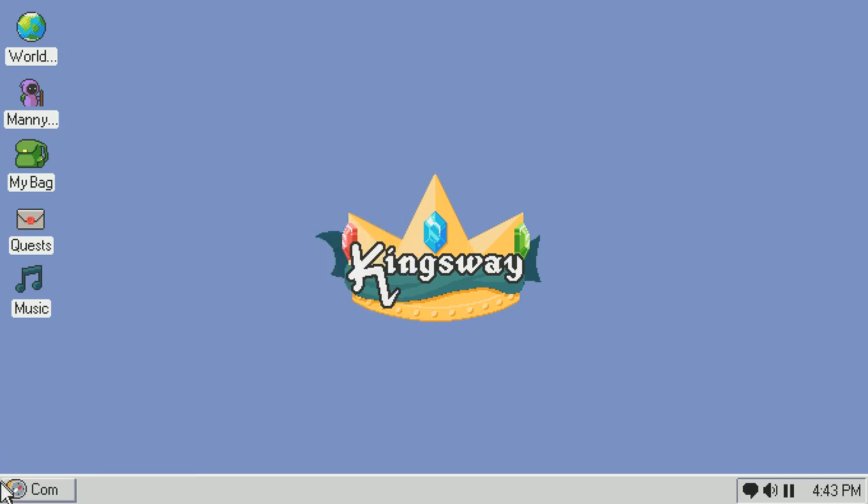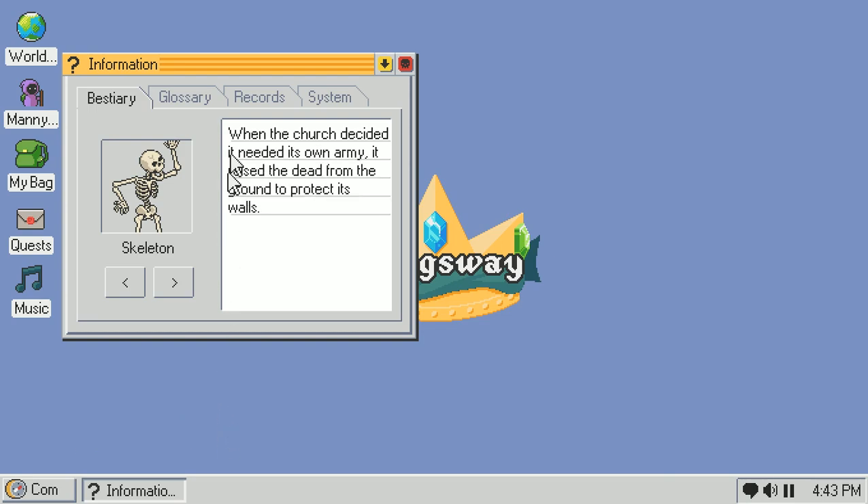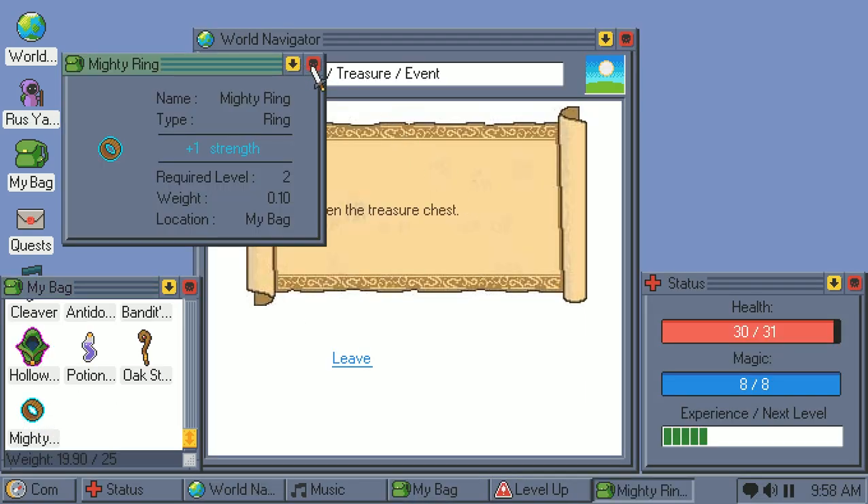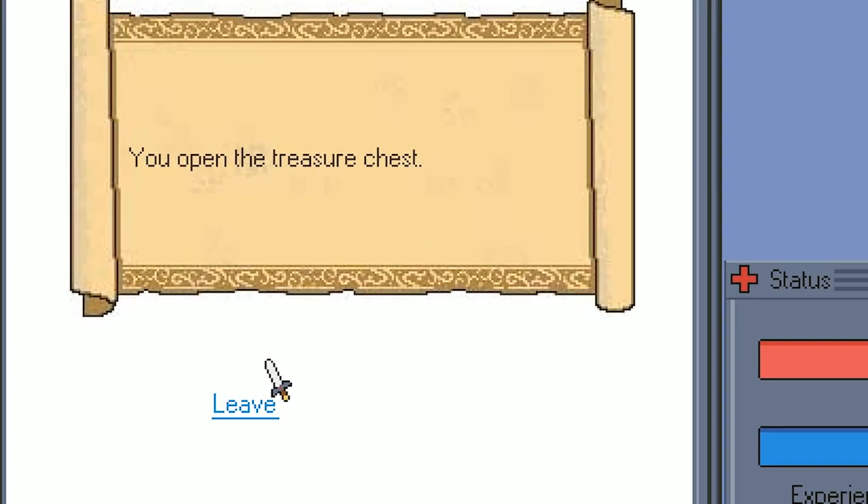Both the bestiary and glossary can be found in the information tab, accessed via the start menu in the bottom left corner of the screen. This is a very small thing, but look at the paper that events are displayed on — if you look really closely, you can see it's slightly digitized, like it's been poorly compressed. Very nice touch.